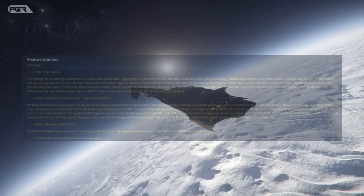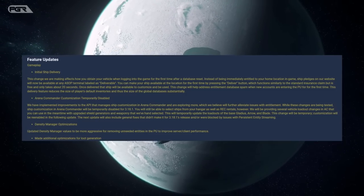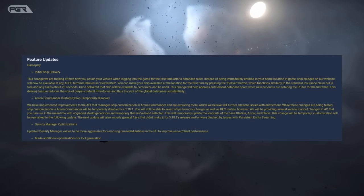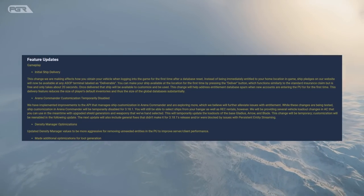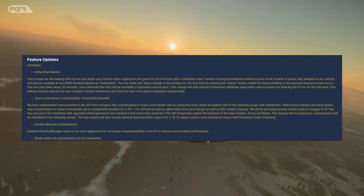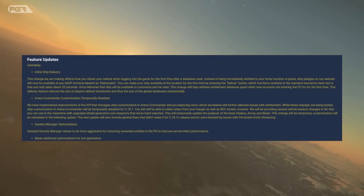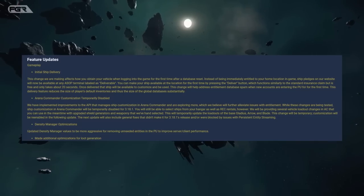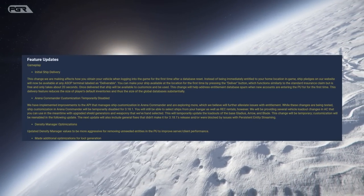When it comes to gameplay features, the initial ship delivery change affects how you obtain your vehicles when logging into the game for the first time after a database reset. Instead of being immediately entitled at your home location in-game, ship pledges on the website will now be available at ASOP terminals labeled as deliverable. You can make your ship available by pressing the deliver button, which functions similar to a standard insurance claim but is free and takes about 20 seconds. This change will help address entitlement database spam and reduce the size of players' default inventory and the global database substantially.